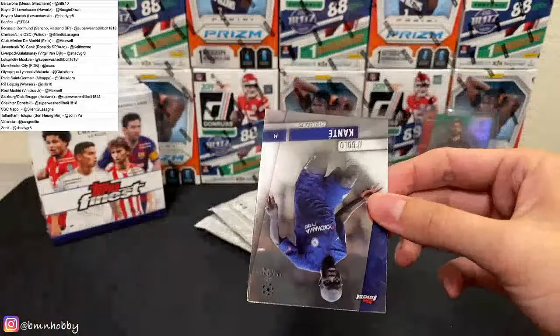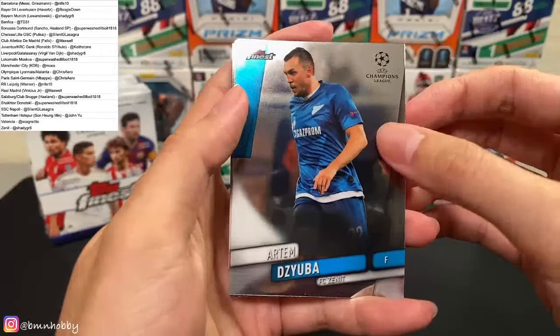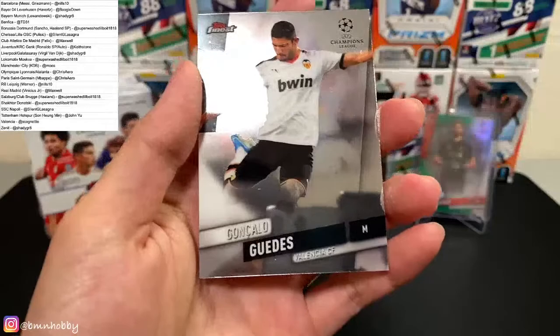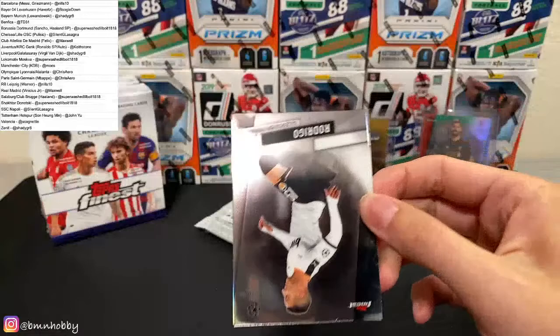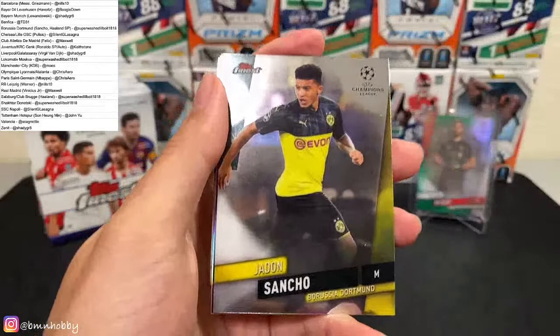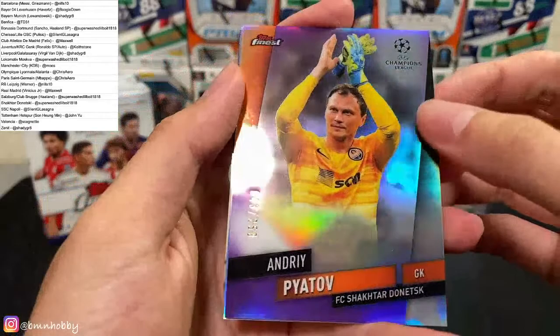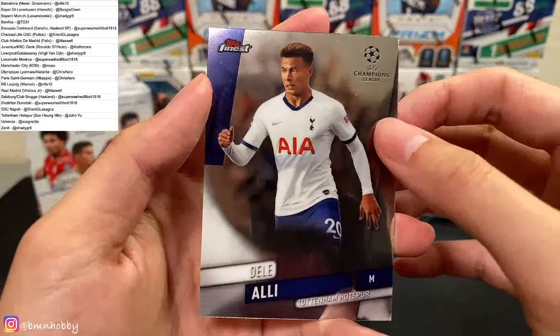For Chelsea — N'Golo Kanté — and Manuel Neuer for Bayern Munich. Zuba for Zenit and refractor Leipzig — Lukeman. Refractor for Leipzig. And Guedes for Valencia. RLC of 50 — yep, that's a 50, that's a gold. Rodrigo for Valencia. Jadon Sancho — nice — Dortmund, there we go, purple! Piatov Shakhtar Donetsk, 43 of 250. And the Kepa Prize Footballers, and Dele Alli for Tottenham.